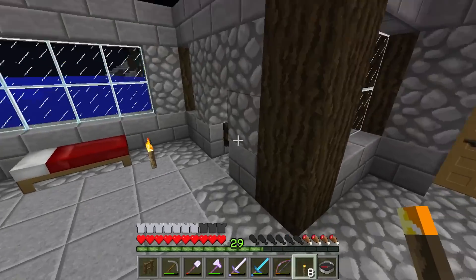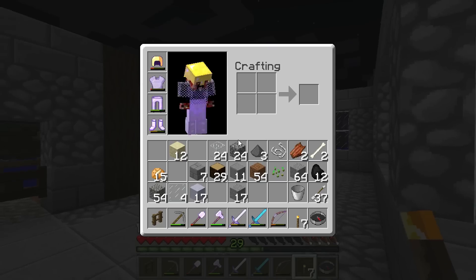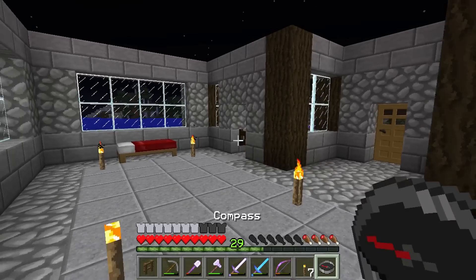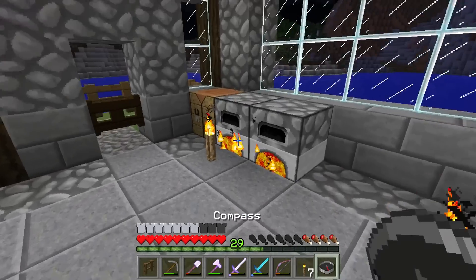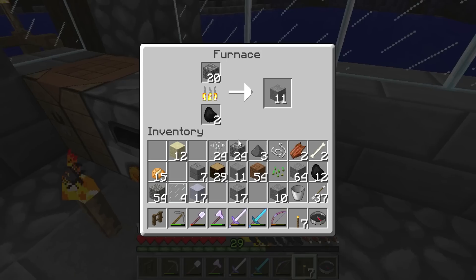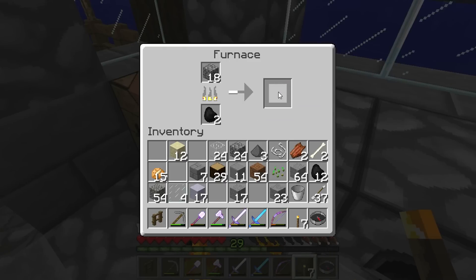We just need a little bit of grass on this side and we should be good to go. But now what we've got to do is my least favorite part of any build in Minecraft — the roof. I do not like making roofs in Minecraft. I feel like they're a massive pain in the ass, but they need to be done. Otherwise it won't really look like a house, will it?